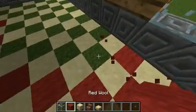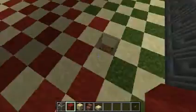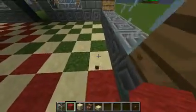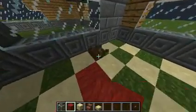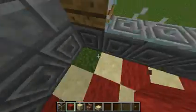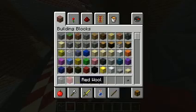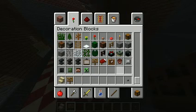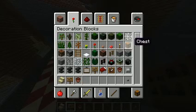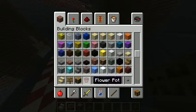Well, that was my fail. Alright, now I'm done with the floor — that took freaking ages. I'm going to use sandstone. So: sandstone, signs, flower pots — and there it is. I need a pretty flower — there we go.